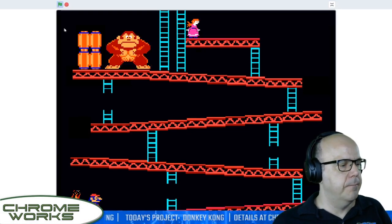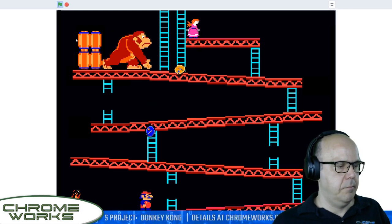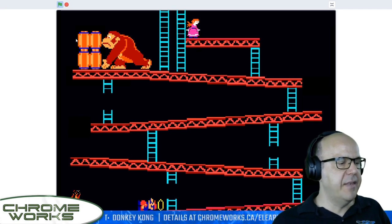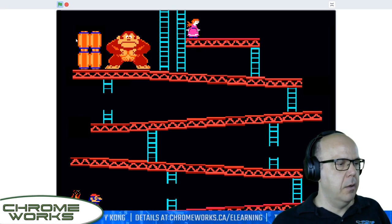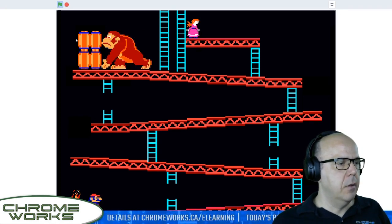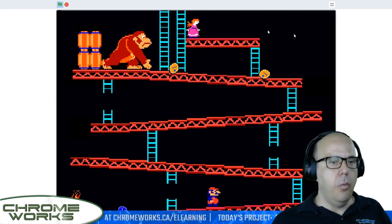My barrels have disappeared. I die, I respawn, and he throws his first barrel down. There we go — we're good! So that was all it took. You see how sometimes it's not too difficult to troubleshoot this stuff? You just have to zero in on the part of the program that is giving us trouble. In this case it was Kong that was misbehaving — he kept throwing barrels down.